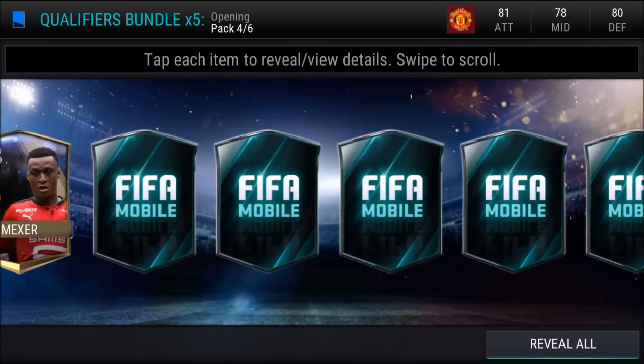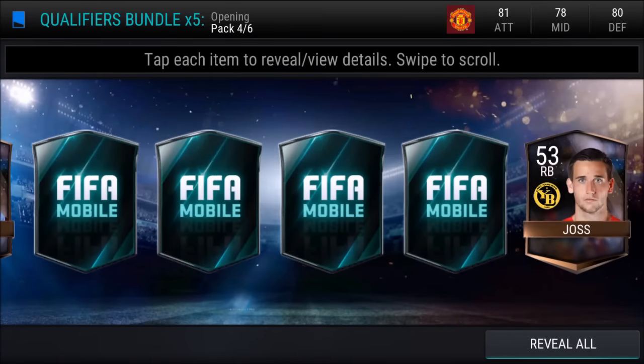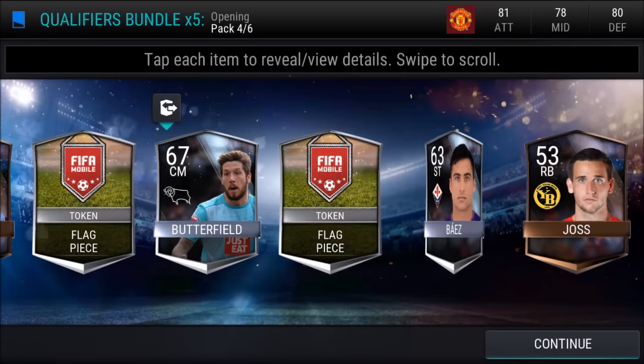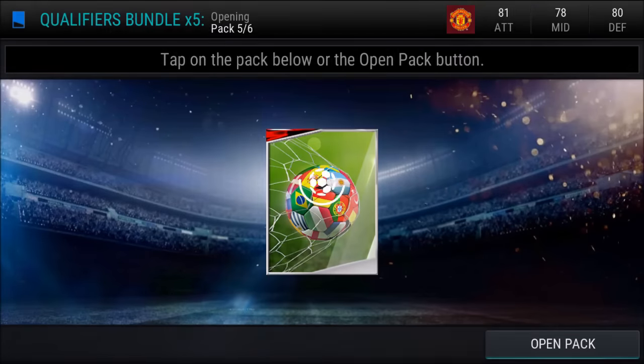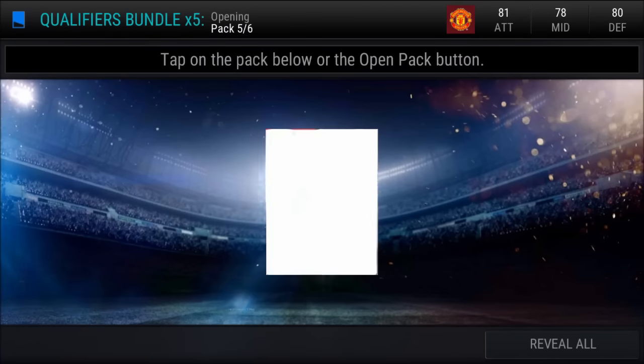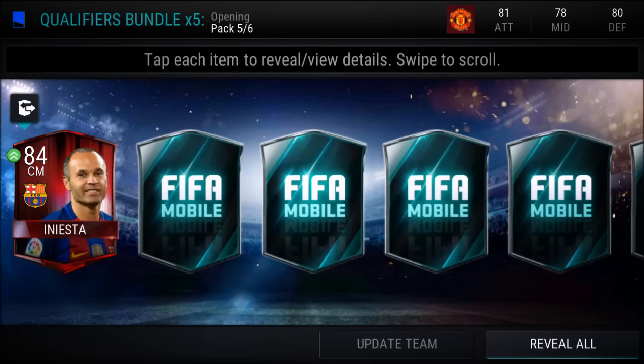On to the fourth pack — it's time for that 78 overall gold Mexer. By the way, the high-rated gold players in this game actually go for quite a ton, so don't quick sell them. Make sure you check how much they go for, because Mexer went for over 10,000 coins, and a lot of others can go for 30 or 40,000 coins, so be careful.